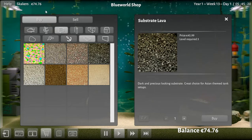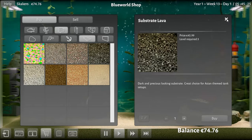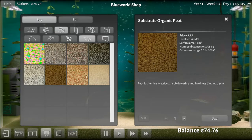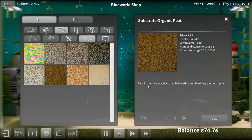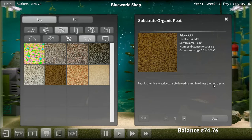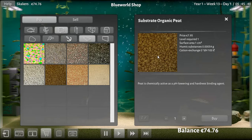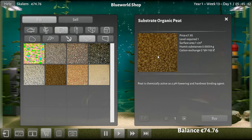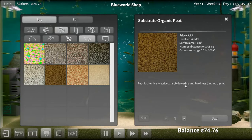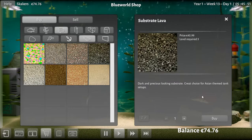That red fish substrate - it's $50, which would leave me $25. What about this one - $7 for this peat? It's chemically active as a pH lowering and hardness binding agent. Peat - we haven't done pH lowering before. So if you've got a high pH, put peat in. I'm really digging this, let's go for it.